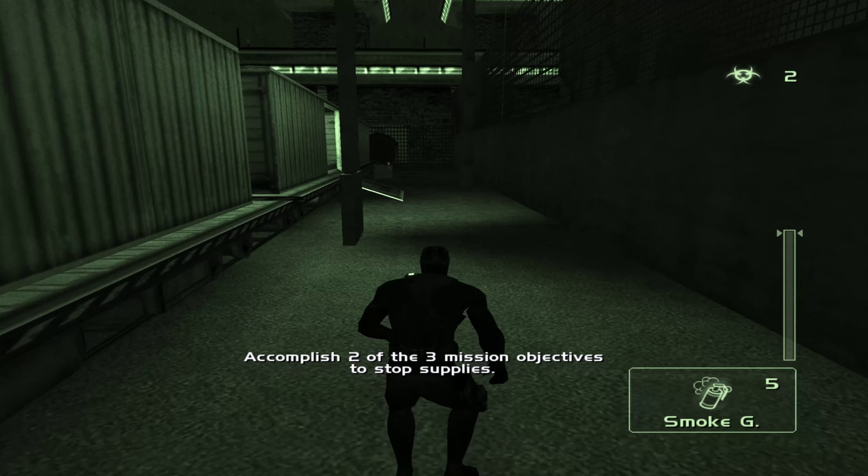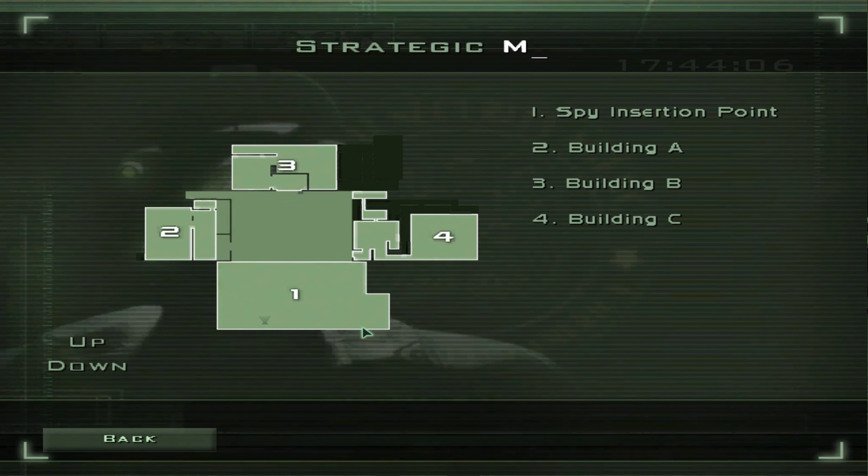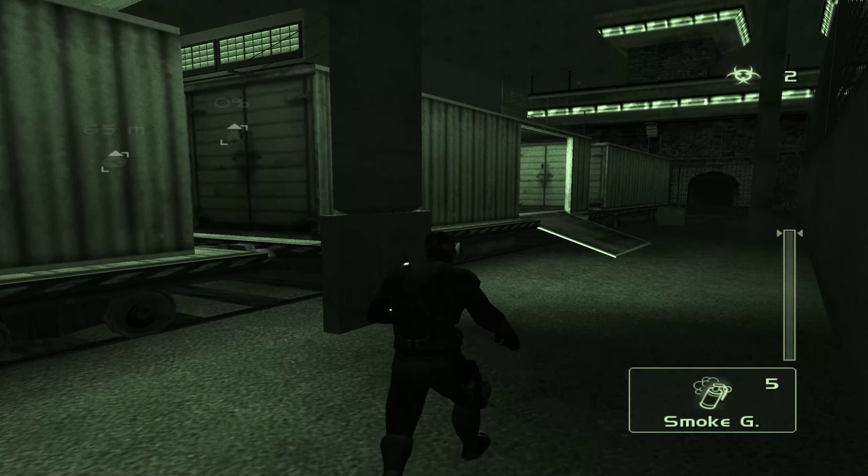The spy spawns in the back in this sort of train yard. Let's pull up the tactical map first. This is the spawn area for the spies — we've got three buildings: A, B, and C. Building A has two computer terminals to hack, building B has two disc objectives, and building C has a bomb plant. You take only two out of three objectives, and once you complete an objective in a building it disables the remaining objectives in there, so you have to take one objective from two out of the three buildings.